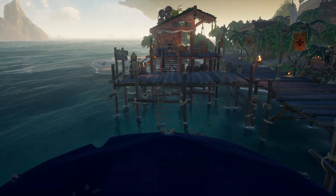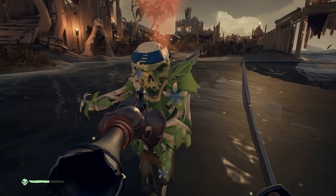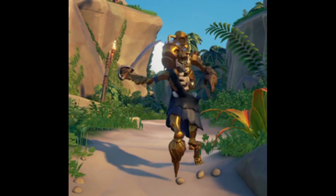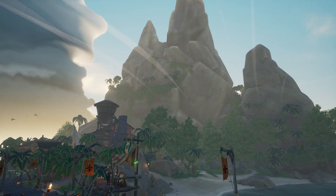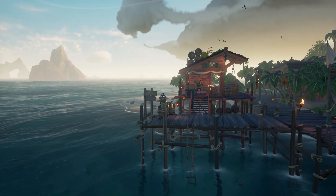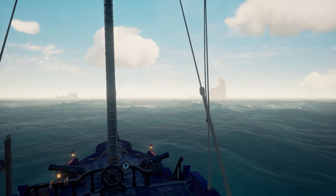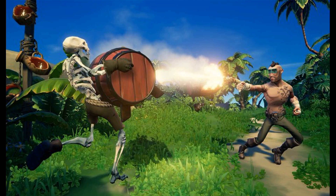There are 6 different types of skellies: Bone Skeletons, Bandana Skeletons, Plant Skeletons, Shadow Skeletons, Golden Skeletons, and Captain Skeletons. All of these different types can be armed with a sword or any fire weapon, but it's also possible that they spawn unarmed so they attack you by punching. They're also able to appear carrying a gunpowder barrel.